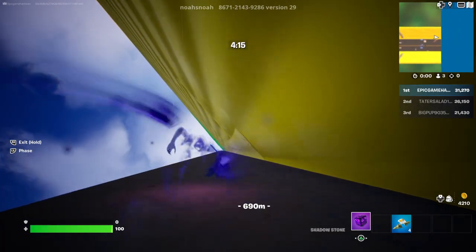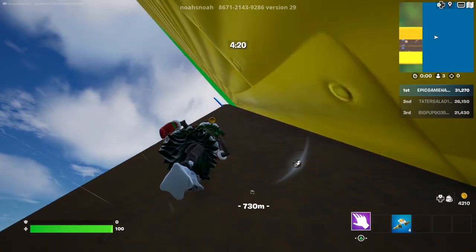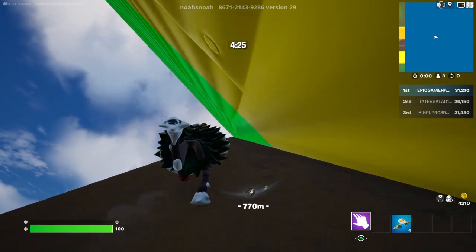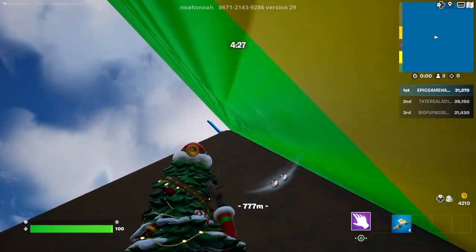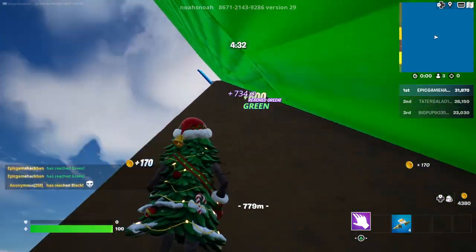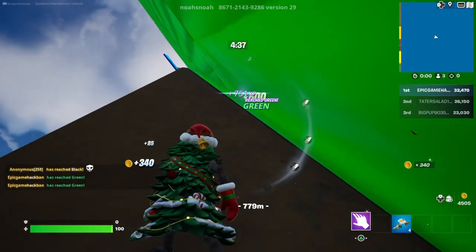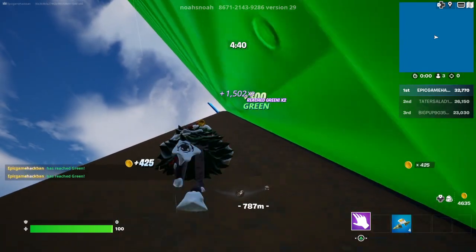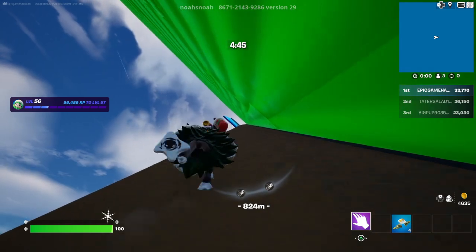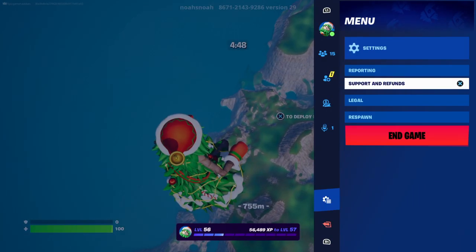If you just started the strat, you're going to want to grind green. But if you have a bunch of gold and a bunch of shadow floppers, don't grind green. As you can see, it gives you a bunch of XP — and that's not even a lot. When you see blue level, don't even try to complete it — just jump off and respawn.